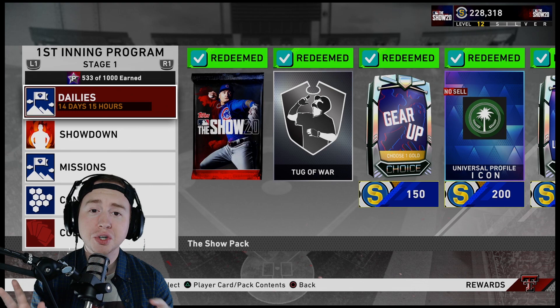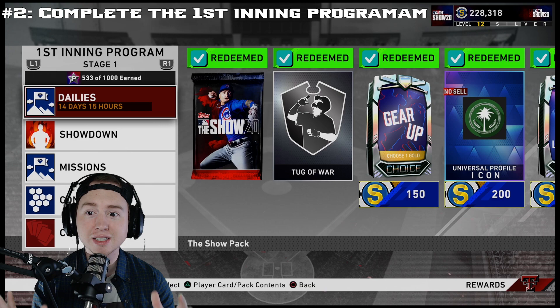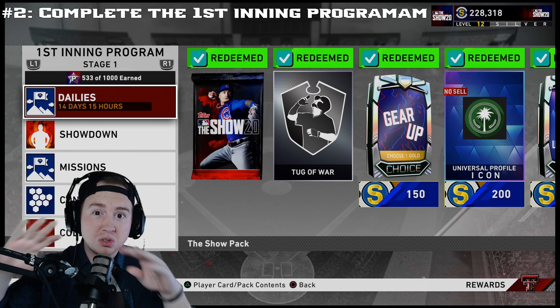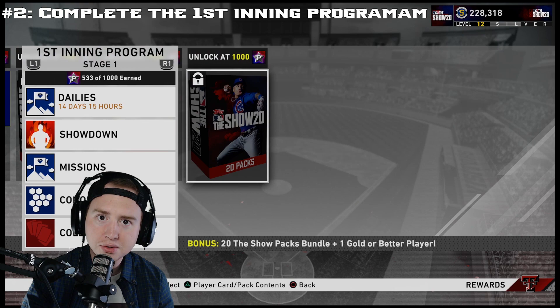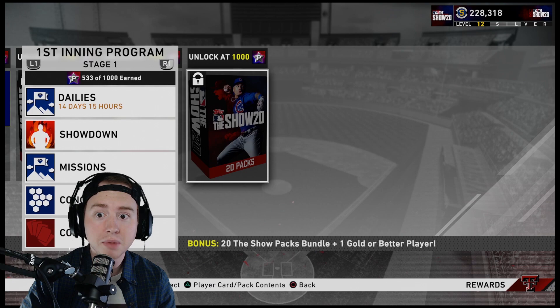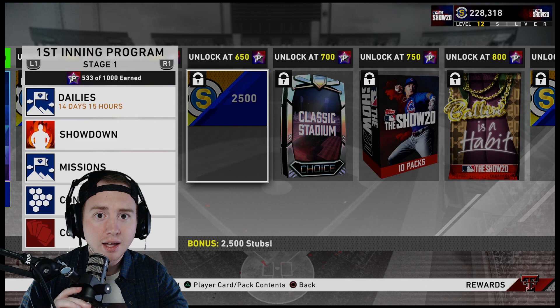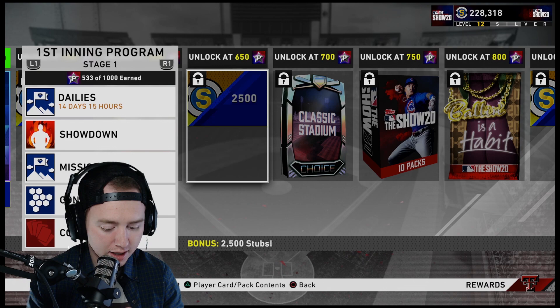Point number two: work on the First Inning Program. Inning programs were introduced last year and in my opinion they're some of the greatest methods of getting cards for no money spent players in Diamond Dynasty history — maybe across all ultimate team modes. If you were to get to a thousand stars — which is a lot, most people won't — between the packs, the XP, and the stubs, you'd have about 172,000 stubs worth of value, not including the potential value from your three Inning Bosses.